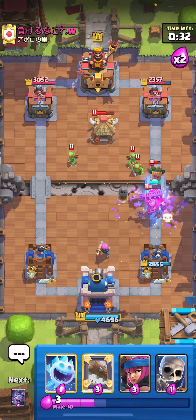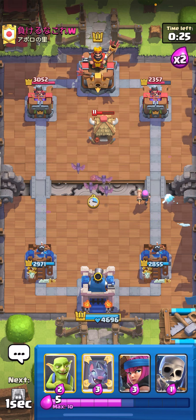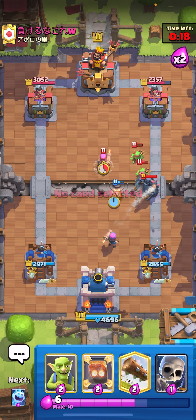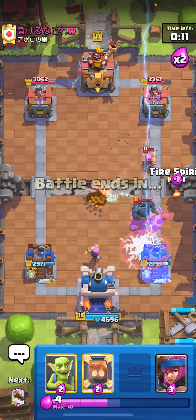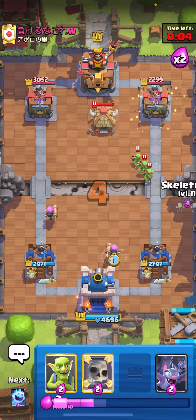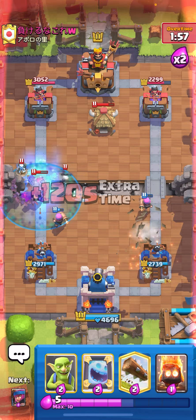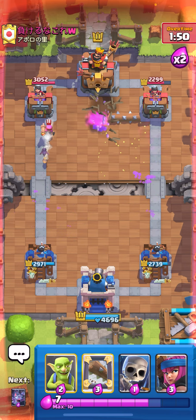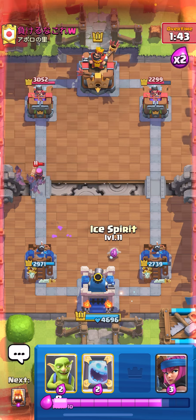I should have mirrored my Log. Log again for the Dark Prince — I can't take any damage. Bats in the middle to protect my Firecracker. Log on this, Skellies up high, Bats, Ice Spirit, Fire Spirit on the other side. That was a really bad Log — not good at all. Skellies, Ice Spirit, Fire Spirit. Log the Hut. I just need to play good defense and I actually think I win this — he only has Pekka as his win condition.